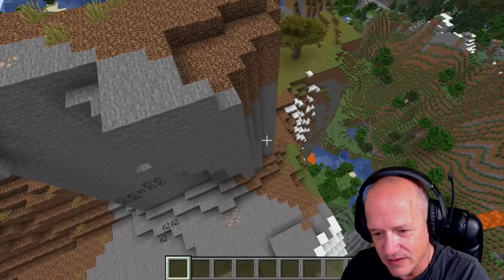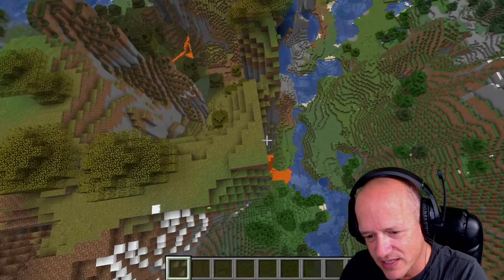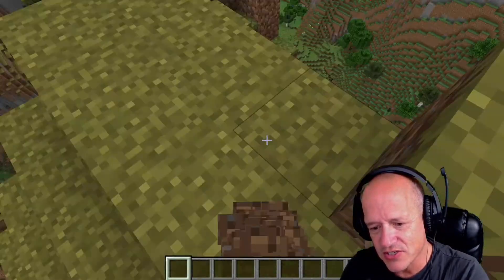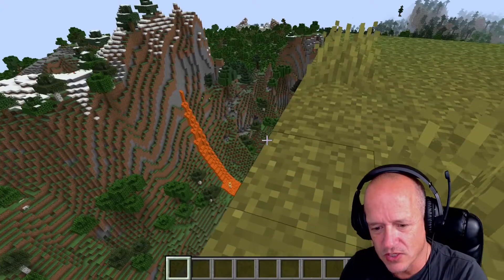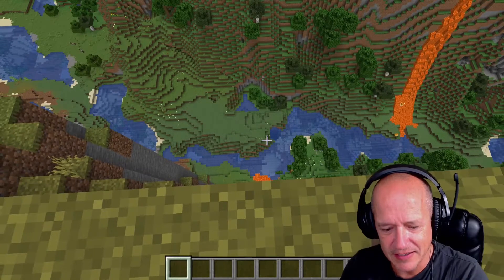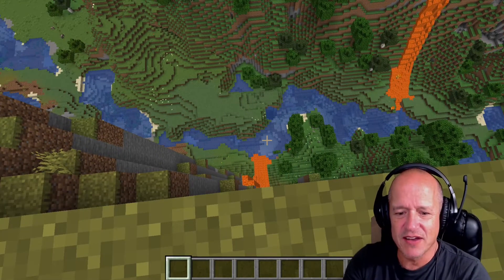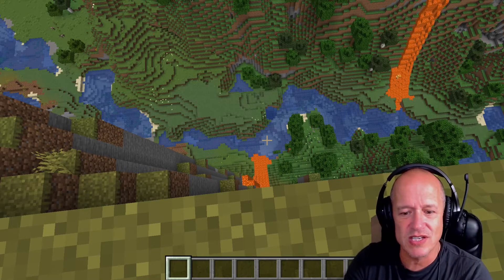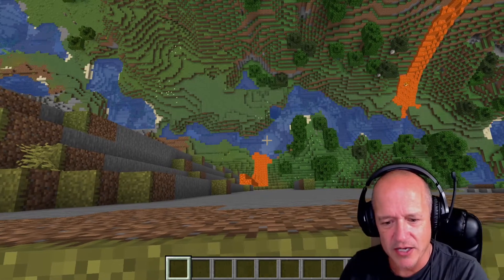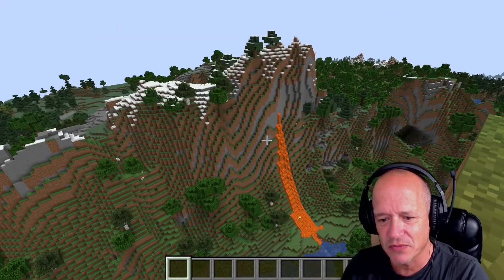Look at that — that's straight down, and it does the same thing over here. If you're on the edge of one of these things, imagine yourself in a survival world coming over this corner. You are currently 151 blocks high, and the water level down there is around 62 or 63. So you're about 90 blocks above the water right here. If you don't land in the water, you are super dead regardless of what you're doing.